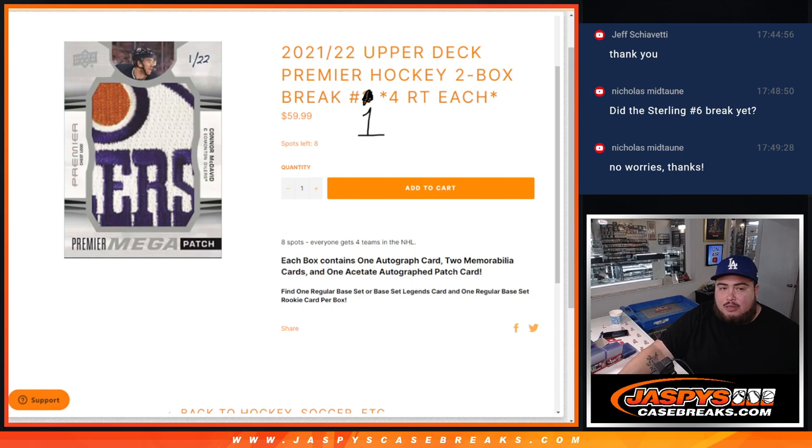Four random teams per spot, guys — eight spots. Everyone gets four random teams. This is a little preview of what's to come. Upper Deck is like a year or two behind in product, but this was Premier Hockey that came out last year, 21-22. The new version, 22-23, is gonna come out in a couple weeks with Black Diamond and some other nice stuff. Should be really fun.